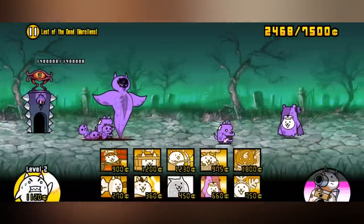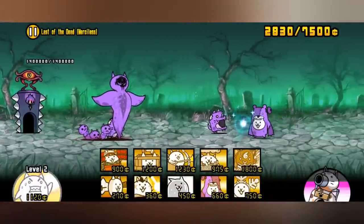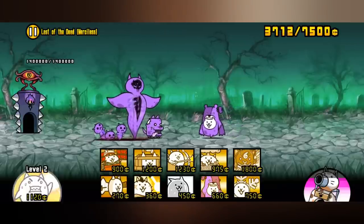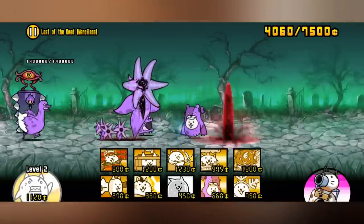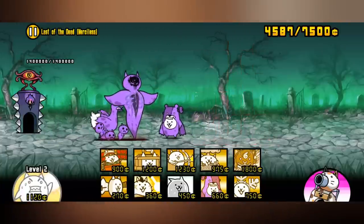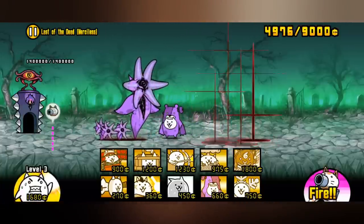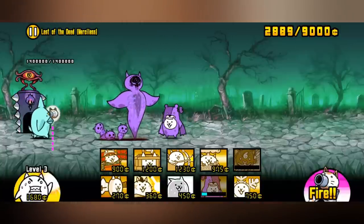The Holy Blast, like the Water Blast, is meant to counter a specific trait. However, what makes the Holy Blast different is that it deals a specific amount of damage based on the enemy's maximum health instead of their current health. The Holy Blast also deals a lot more damage against Buried Zombies and freezes zombies for a specific amount of time.